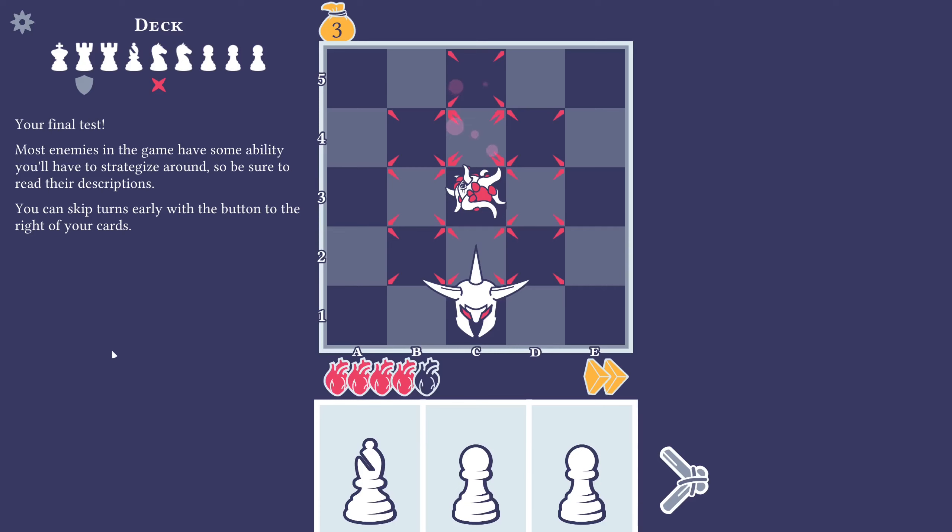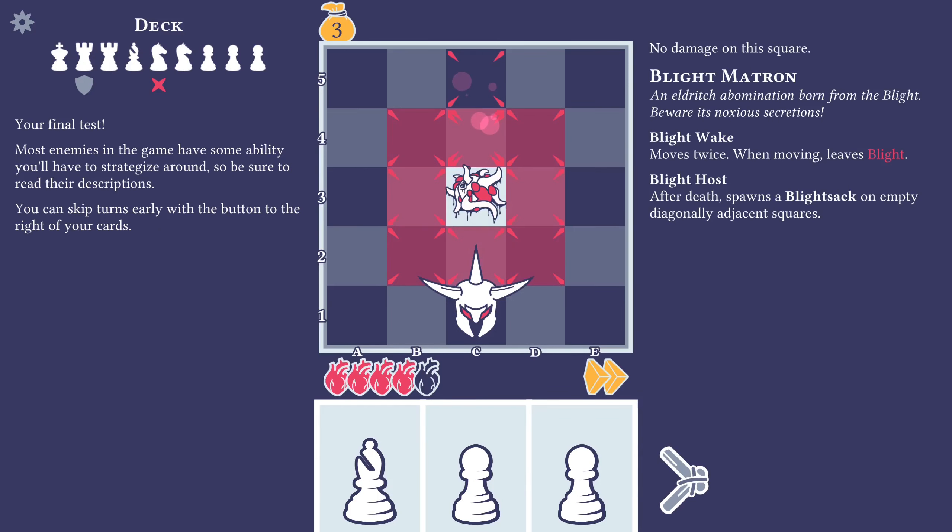Your final test. Most enemies in the game have some ability you'll have to strategize around, so be sure to read their descriptions. You can skip turns early with the button to the right of your cards. This is the Blight Matron — an eldritch abomination born from the Blight, beware its noxious secretions. Blight Wake — moves twice, and when moving, leaves Blight.